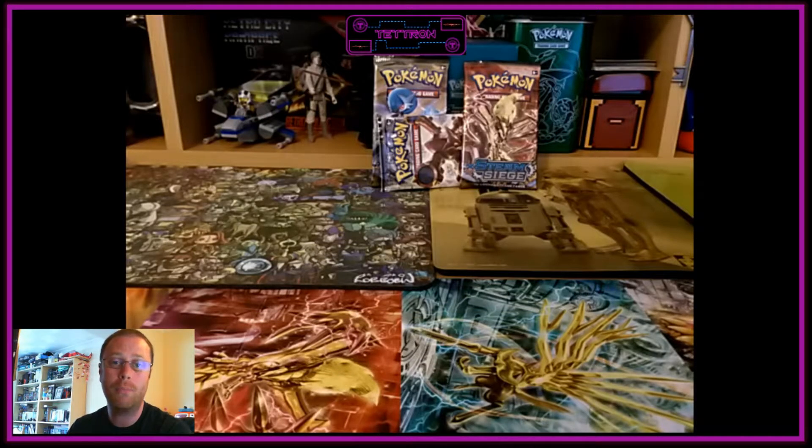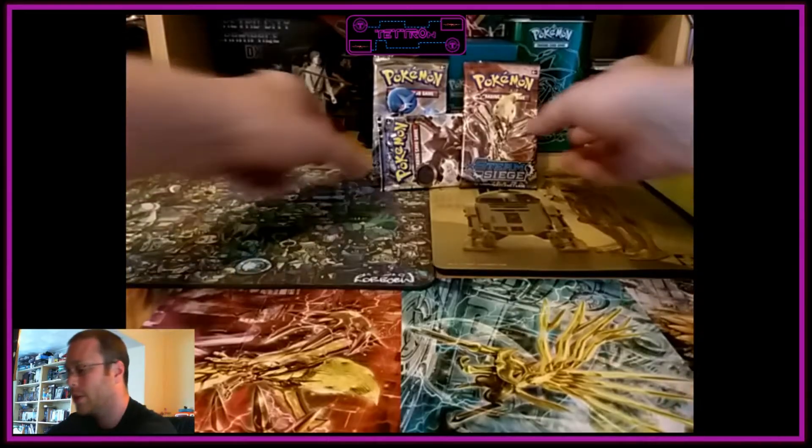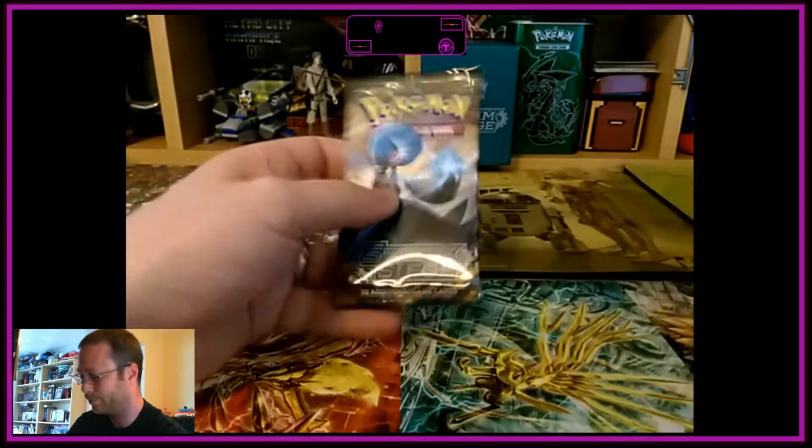Hello and welcome to another BvB with me, your host Tetron. In this BvB we are doing a boost off, and we are at round four. A boost off is where myself versus another YouTuber — my friend John Doe — pitch off with opening three boosters each stage. We rate the rare cards with certain points. Currently I'm running at nine points, with round three being a Mega Steelix EX card. Let's see if we can get some more points with the next three packs.